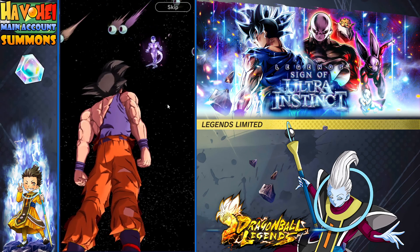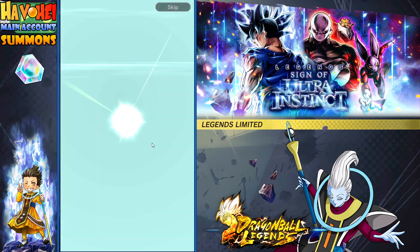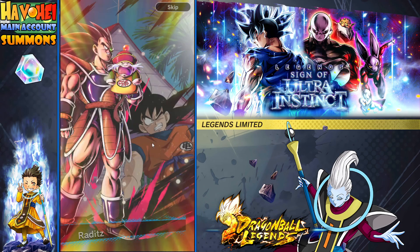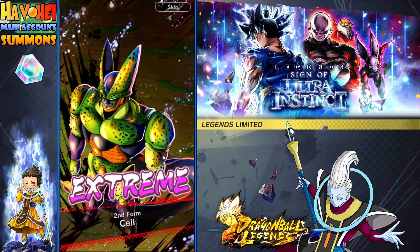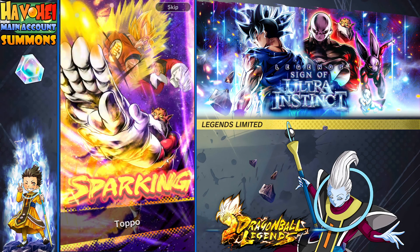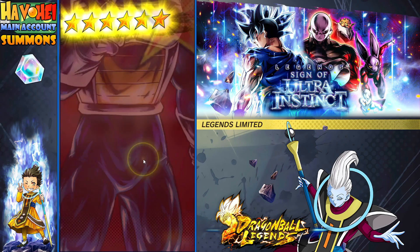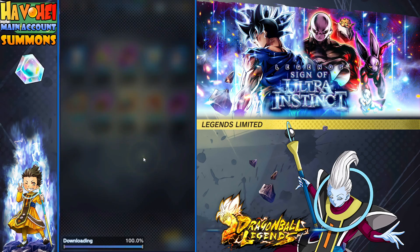We didn't get a downloading screen — we're in space. Got Vegeta. Come on, I want to see who the sparking is. It's going to be Jiren because Jiren music's playing... It's Vegeta. Dude, how many of those? Three sparkings and it's seven stars already for that Vegeta — so crazy. Only a three-star Topo.